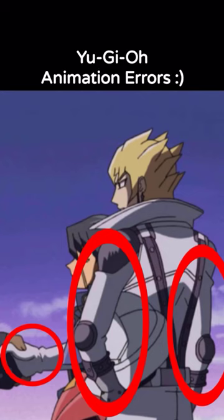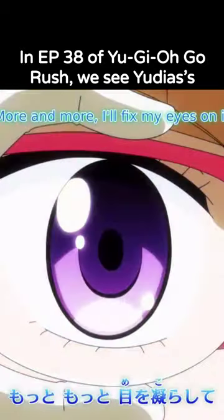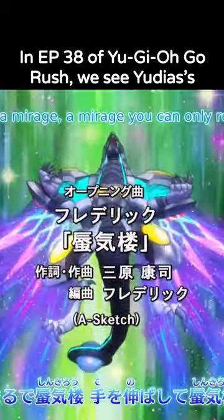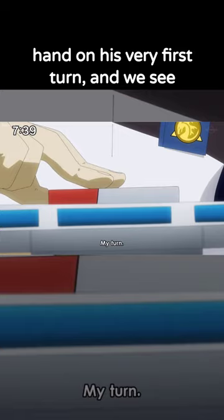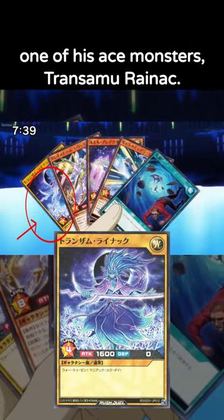Yu-Gi-Oh! Animation Errors. This is actually a super recent one. In episode 38 of Yu-Gi-Oh! Go Rush, we see Yudius' hand on his very first turn, and we see that the card all the way to the left is one of his ace monsters, Transamu Rynik.